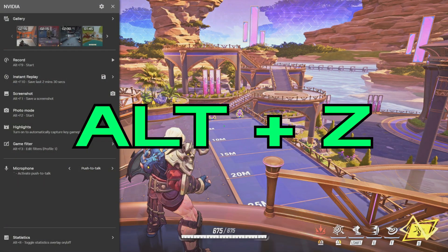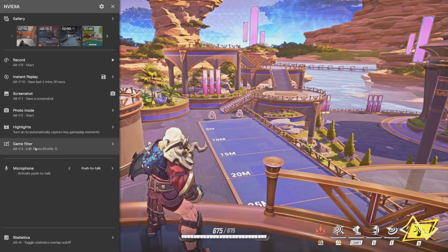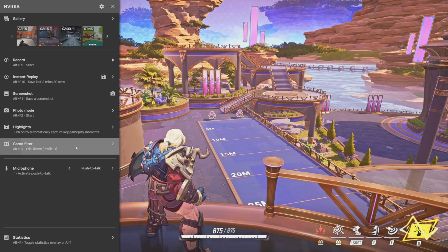Hit Alt+Z on your keyboard. It will bring up the game filter experience. On the left-hand side you'll see game filters, and it also teaches you that you can just hit Alt+F3 next time.